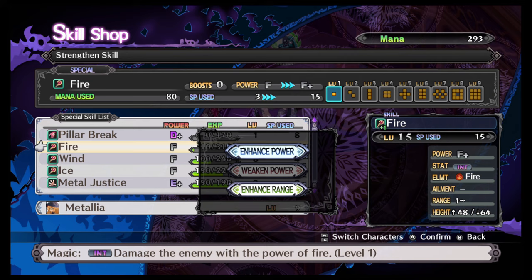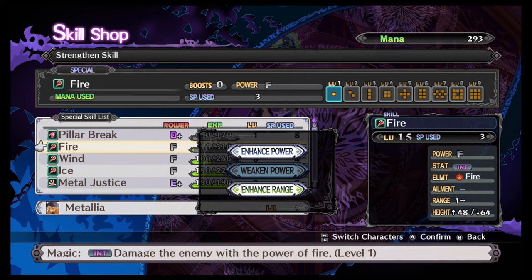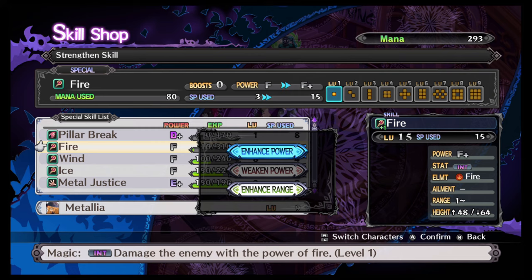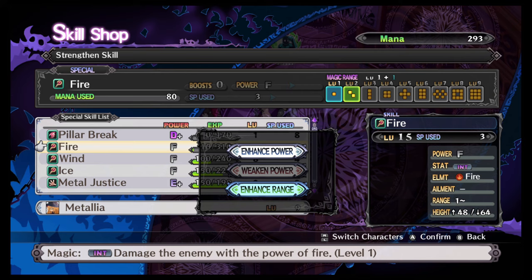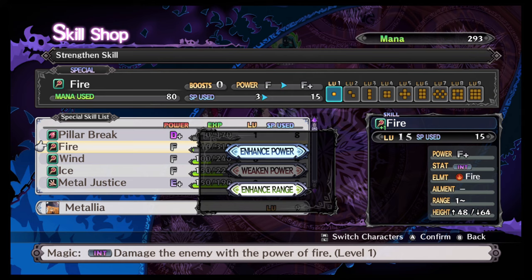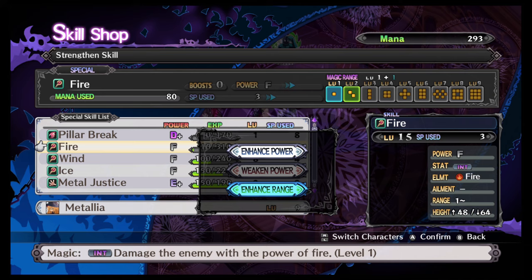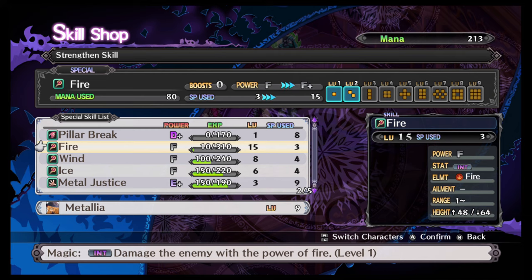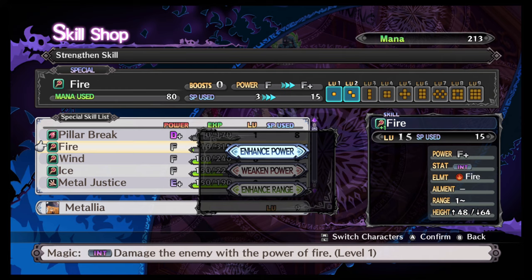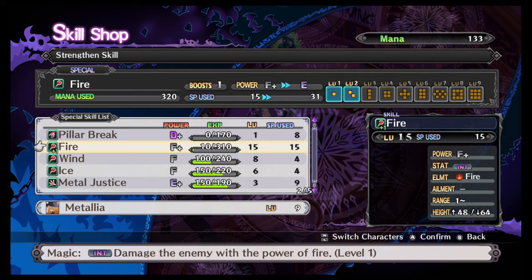Power, on the other hand, will take the power up. Right now Metallia's Fire is rated F — I can make it F plus, but it's going to raise the SP usage from three to fifteen. Increasing the range does NOT increase the SP cost to cast; increasing the power DOES increase the SP required. At the top it also shows how much mana it will take to enhance — I can enhance range now but I don't have the 320 mana needed for level three range.